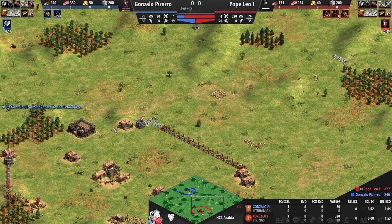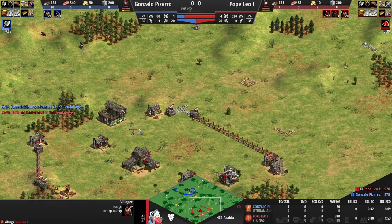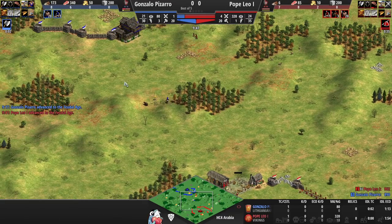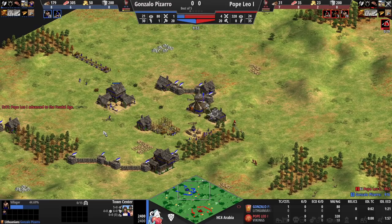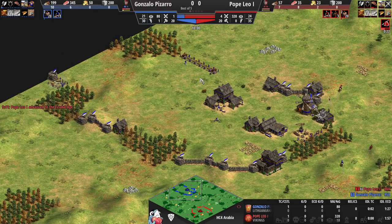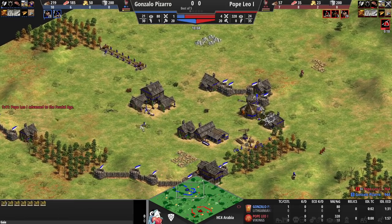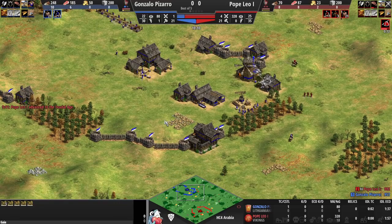This is definitely a wall that some players wouldn't make — a player like MBL would definitely consider it. Is that a forward range? No, it's just a range. For Pizarro, a stable is coming in and he's going for small, tight walls — reminiscent of the walls Daut made in King of the Desert 3.